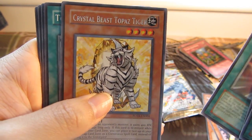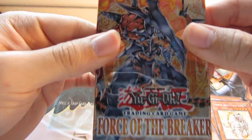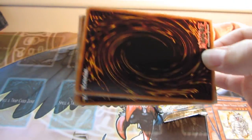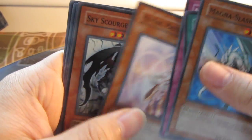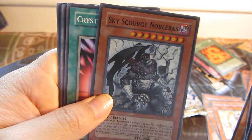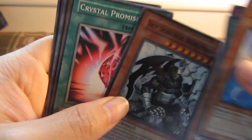So far no hauls but still got some packs left. Crystal Beast Topaz Tiger — a Crystal Beast card. And the last Forces of the Breaker — hopefully I get something good. Sky Scrooge Norellis, Super Rare I think, yeah. Can barely see it but it's a super.